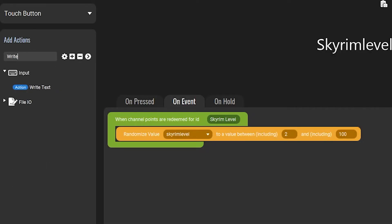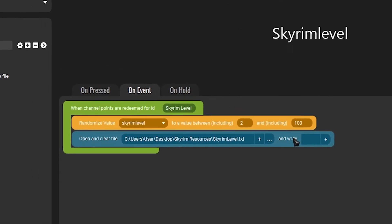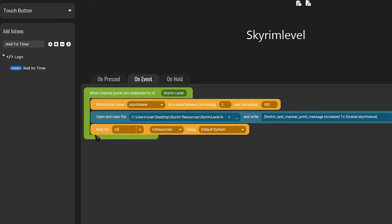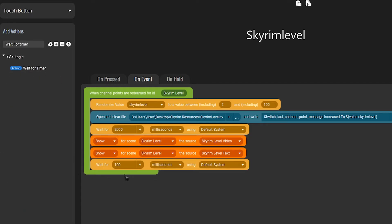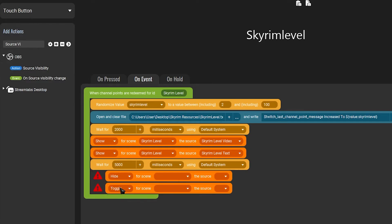You don't have to set those two specific numbers — you can set whatever number you want. The reason I chose two and a hundred is that it makes it so the level will never go below two and never go above 100. Next, search for Write to File — this is where we're going to include the TXT file that we created. Click on the three dots and look for the TXT file. Where it says End Write, paste the text in the box — it's going to be available in the description of this video so you can easily copy and paste it. Next, search Wait for Timer and add it, changing the wait from 100 to 2,000 milliseconds. Then search for Source Visibility and add two of them, change them to Show, select the scene Skyrim level that we created, and set one to Skyrim level video and the other to Skyrim level text. Then add another Wait for Timer and set it to 5,000 milliseconds. Then add another two Source Visibilities — only this time we're hiding them. Once you're done, hit Save and you're done.